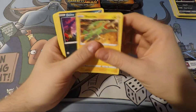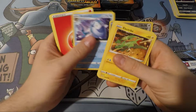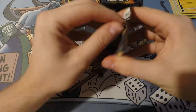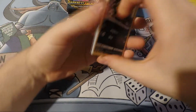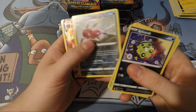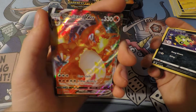Next up. Bunnelby. Starly. Nothing. Pierce — I think this guy is an interesting character for sure. Good old Spinner Rack. Good old Spinner Rack. Four out of six packs.